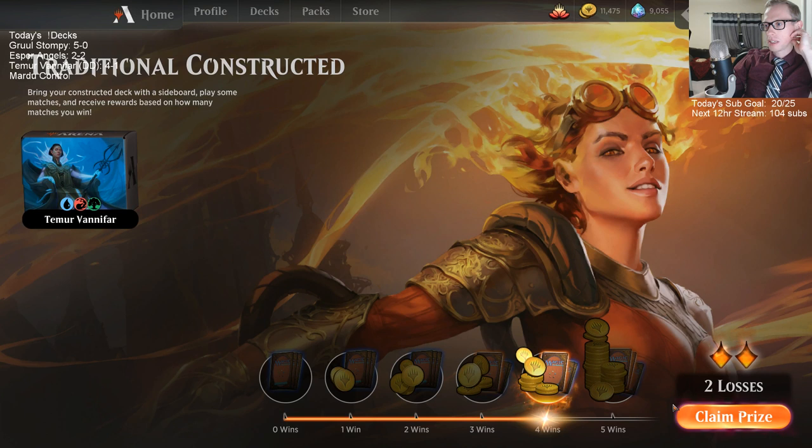Rejuvenator completely whiffed — just didn't have any lands anywhere. We saw one land in the top twelve cards or so. We cut the two-lander and saw one land in the top. Hey, it's all good. Final boss is tough — it's hard mode right there. That's still a real good league though — 1,700 gold, get our 20 gems for the M19 rare.